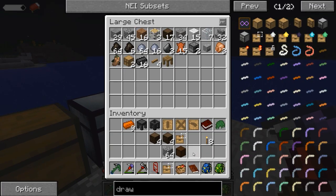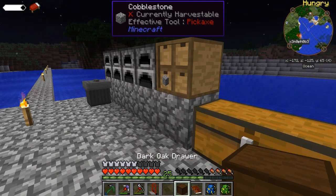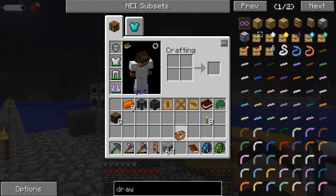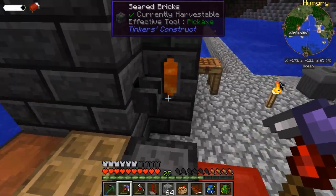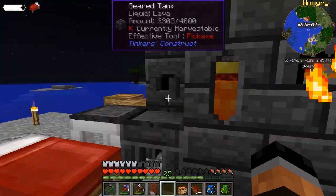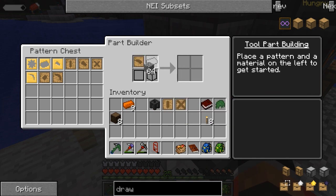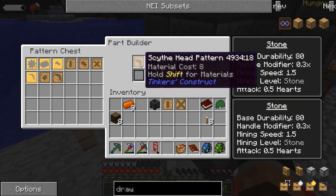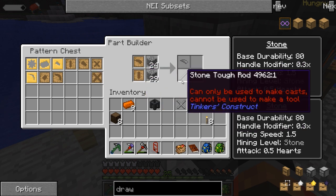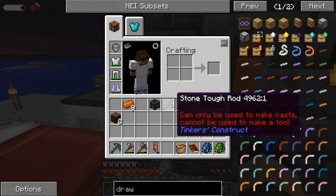We'll just pop that up there for now. We've got our cobblestone — let's get our patterns ready, we should have everything set up to go in here. Did we get some bronze? We did — eight bronze, ready to go. Alright, pattern ready. Scythe head — we need cobblestone, it's going to take eight to make that. So three for the tough rod and three for the binding. We need to get our aluminum brass down on the bottom so we can make our casts.